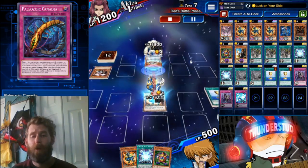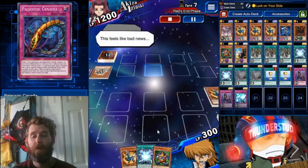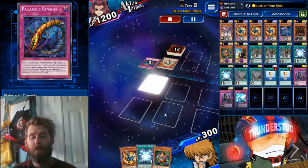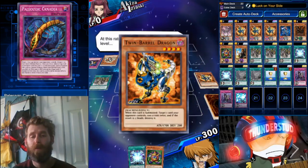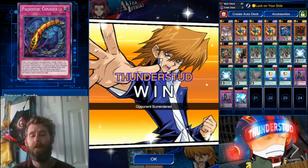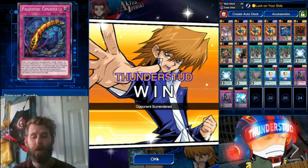He summons Sandman, probably hoping I don't have another monster. As you can see, I do have another monster. I draw something I can use anyway, put down a Gear Town just to have something, bring in my Twin Barrel, and he scoops. So much going on with that deck — lots of different ways to out your opponent; they don't really know what to expect. It's pretty fun.